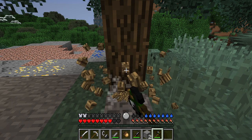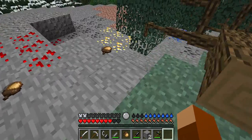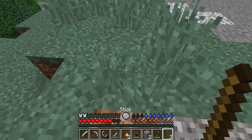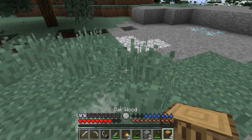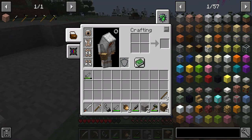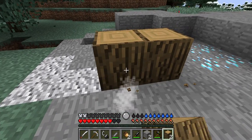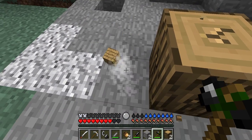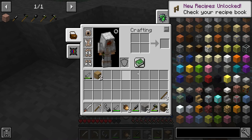Once you have chopped down the tree, you pick up everything it dropped. If you put it in your inventory and try to make oak planks, it won't work. So what you have to do is place it down and use your flint hatchet to break it to get planks.